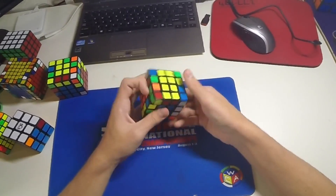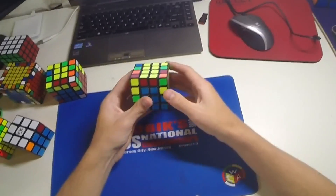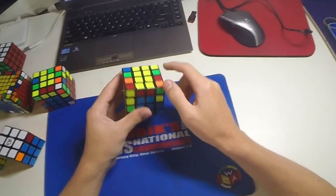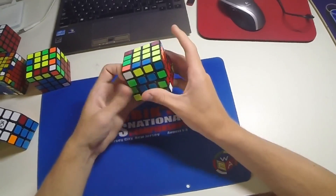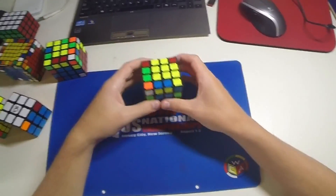Here we've got the case I showed in the first video, where you have two double swaps. You can finish these off by doing U, then three and one — I mean one and three.